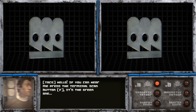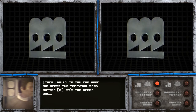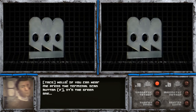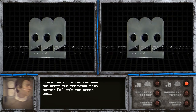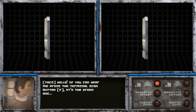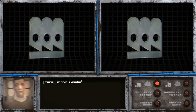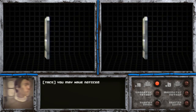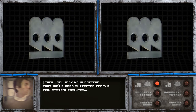If you can hear me, press the terminal scan button — it's the green one. I don't remember which button does that for me. Oh! Many thanks. You may have noticed that we've been suffering from a few system failures. This looks really cool.